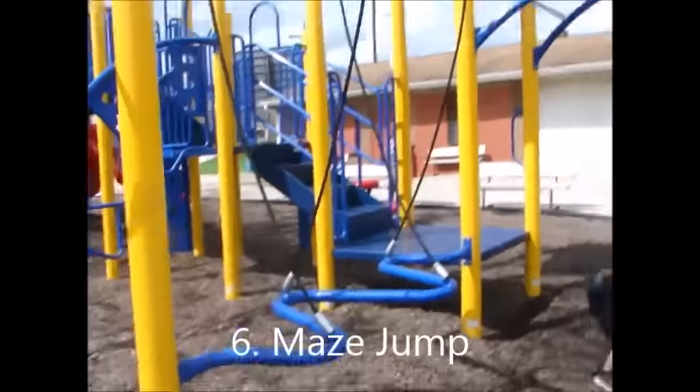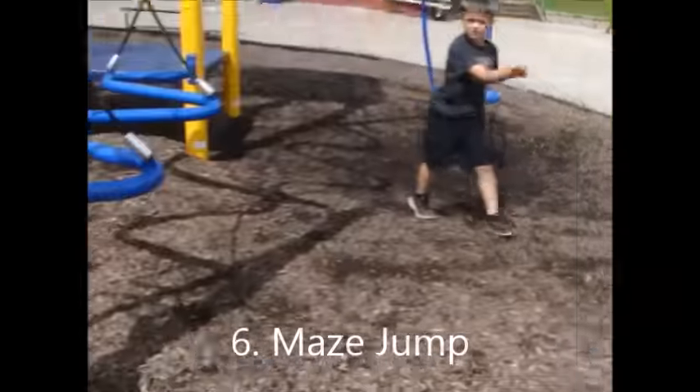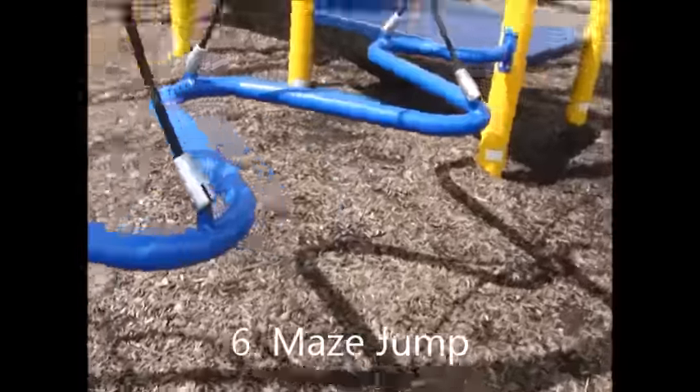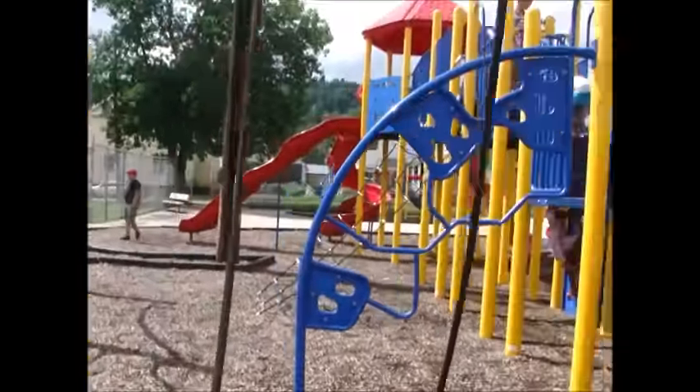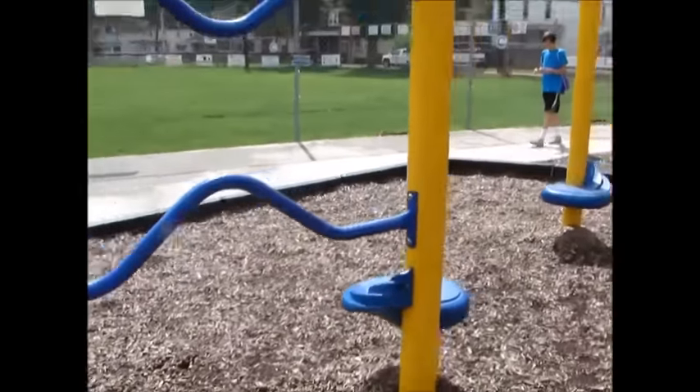The sixth obstacle is the maze jump. Competitors must run and jump through the gap in between the two ropes and the blue bar. If they touch the ropes or the blue bar, they are disqualified. They are not allowed to just walk over — they have to make a jump.